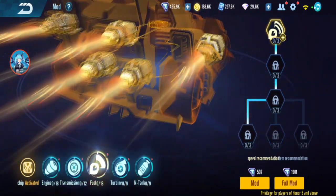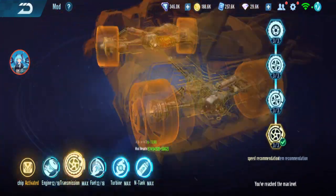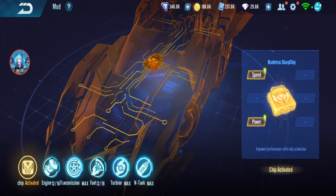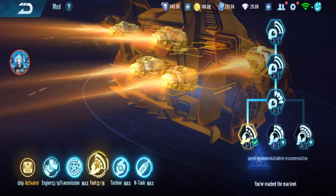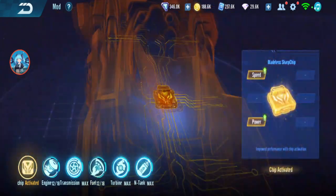Modding is right and left — right and left, there you go. Some people still don't know this and I still get messages asking what mod to use for this car. All you have to do is put your infinity chip in, press the speed recommendation, and it will tell you which side to mod — left, right, or middle. Just press the speed recommendation and it recommends which one to mod.